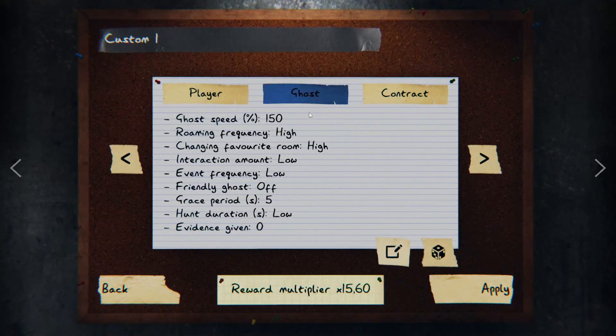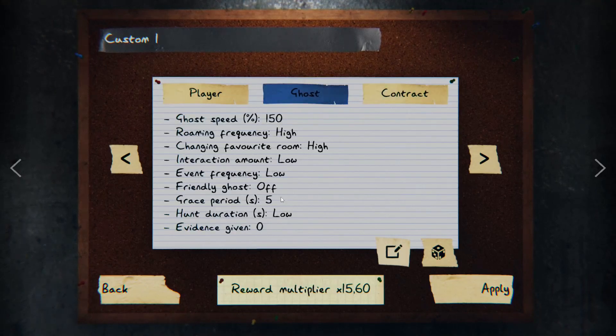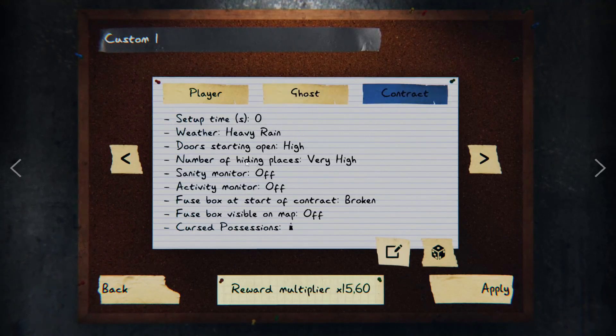You can just copy these settings and you should have a 15.6 multiplier. The most important thing is really just that you have summoning circle as your cursed possession, and that there's a grace period on the hunt. Everything else you can tweak a little bit. I do recommend you have a lot of hiding spots since this makes the strategy risk-free.